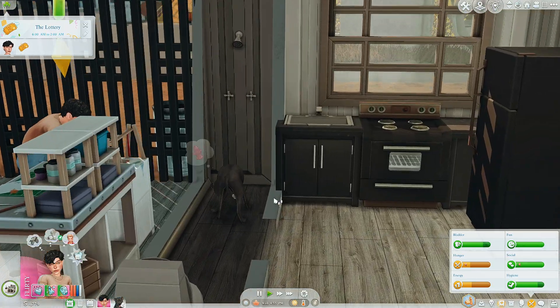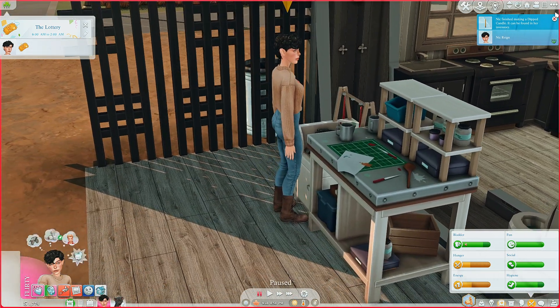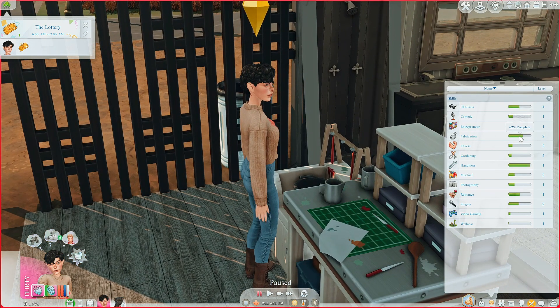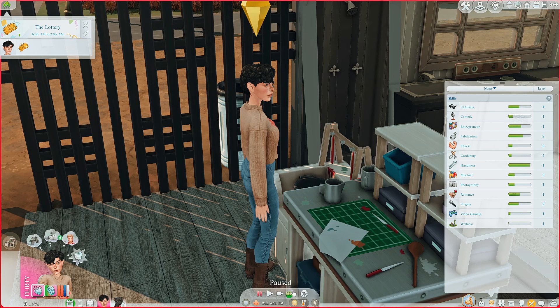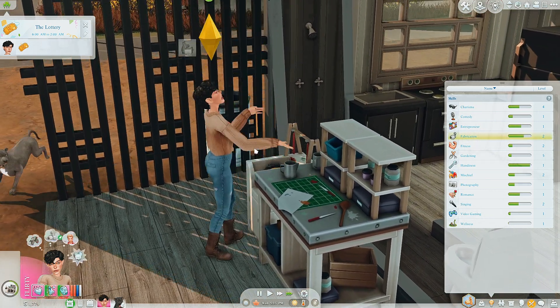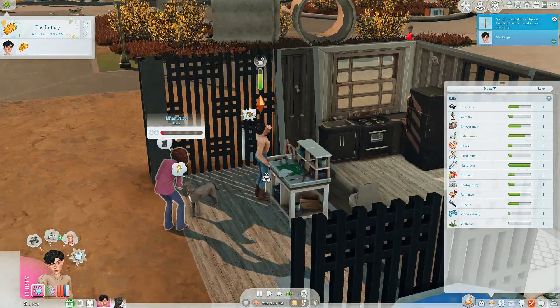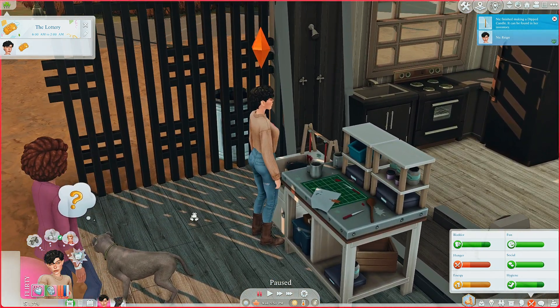She has a moodlet that says 'I love rocket science' from liking fabrication, so that makes sense. Oh, did she pee herself? Yeah she did. And this fabrication skill — I think it is the worst skill I have ever played in The Sims. I don't remember it ever being this hard when I first played Whimsy.